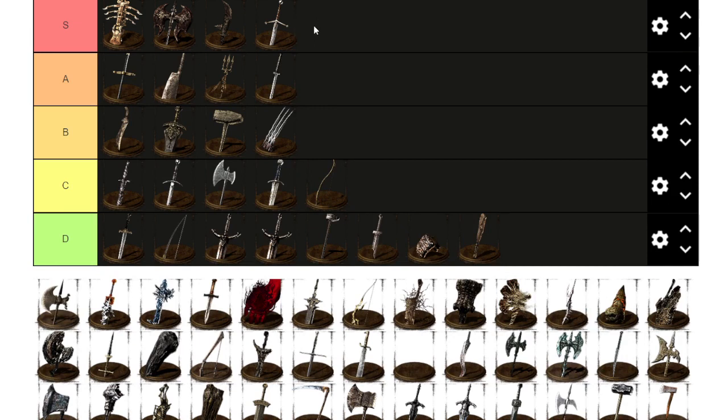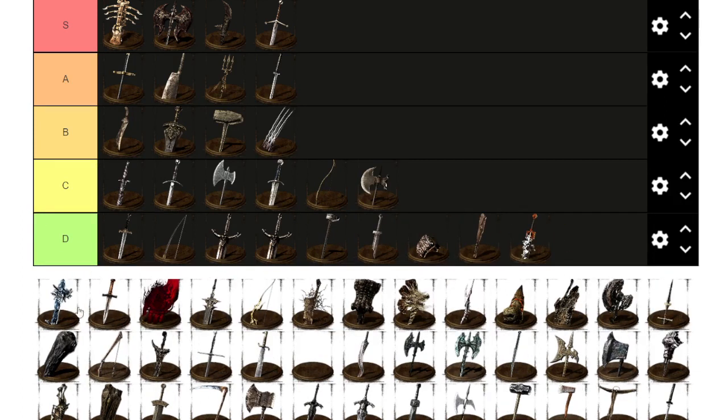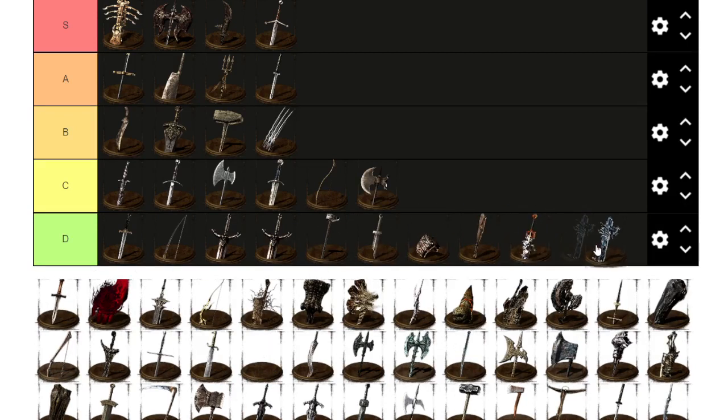Crescent Halberd — I believe it's a giant halberd. It has split damage and as a halberd it's one of the worst, not very usable, so I'm going to give it C.